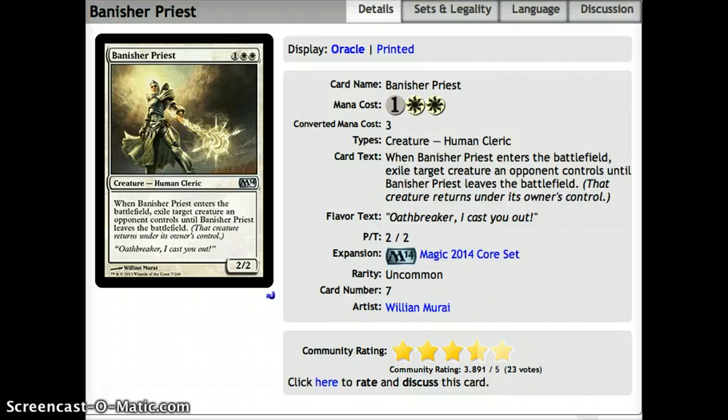We have Banisher Priest, which is 1 and 2 white for a 2-2. When it enters the battlefield, exile target creature an opponent controls until it leaves the battlefield. So a nice little piece of removal for a 3-drop in white. Didn't quite make the top 10 slot.